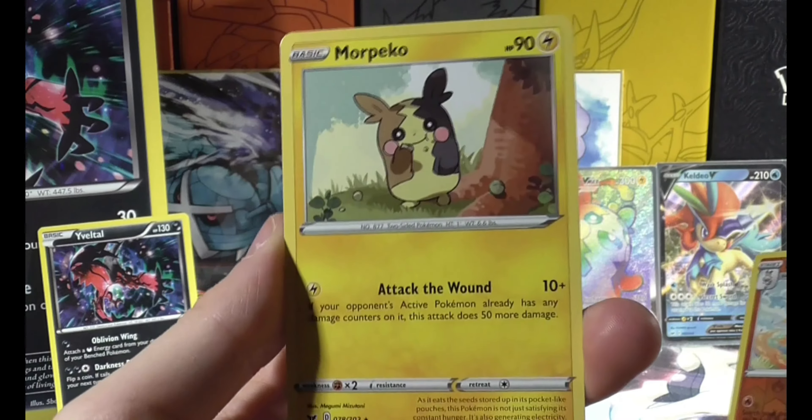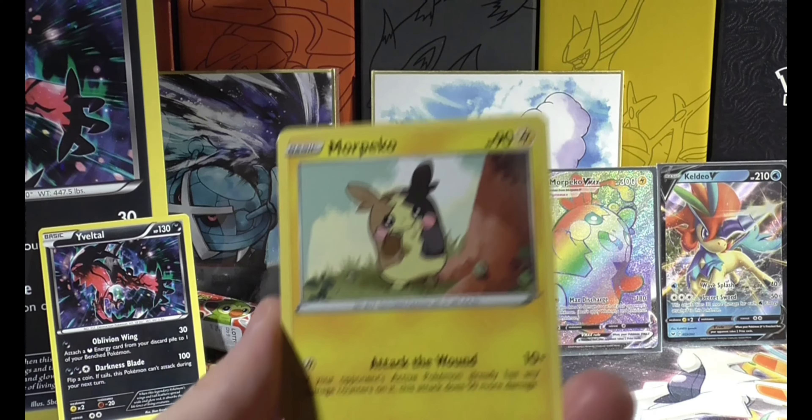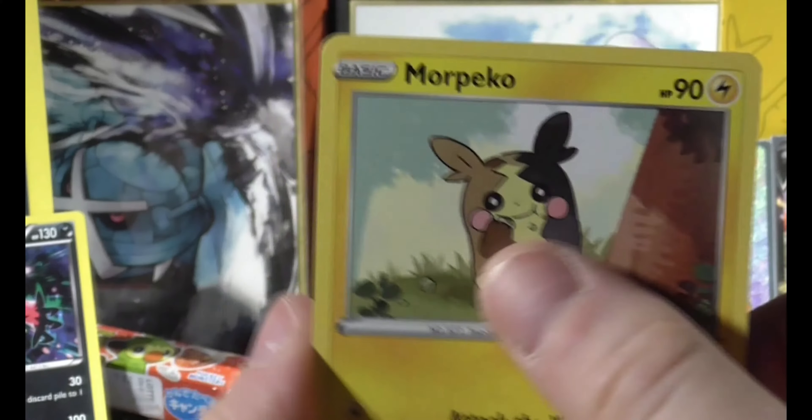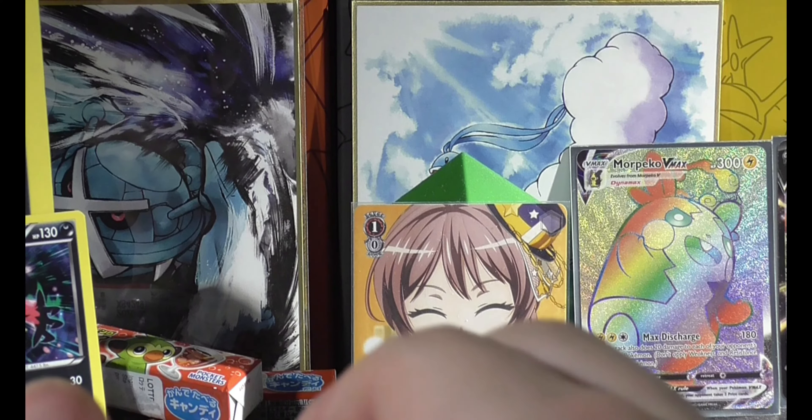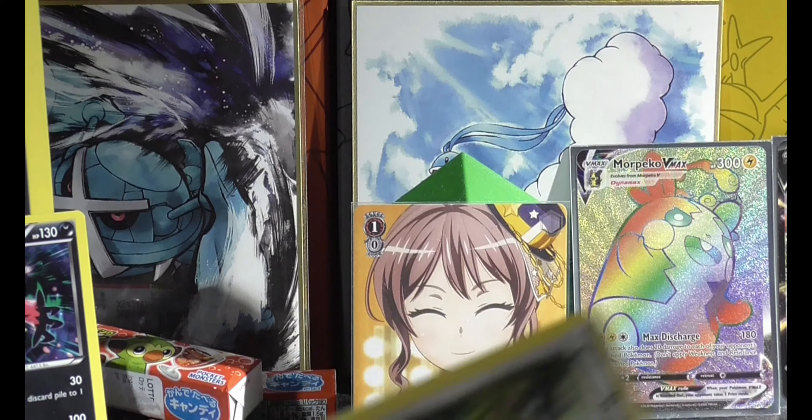We got a Morph Peko as a non-holo, but it's still a nice card. That's pretty cute — I like the artwork there. I think I've said this every time I've opened Sword and Shield packets so far: I really, really don't like them. The cards feel so strange. It can't just be me that thinks this.